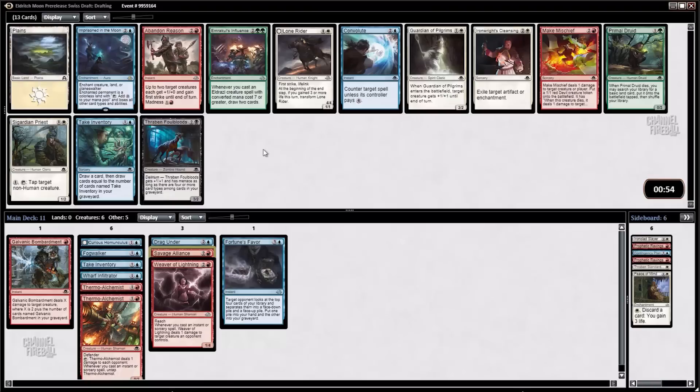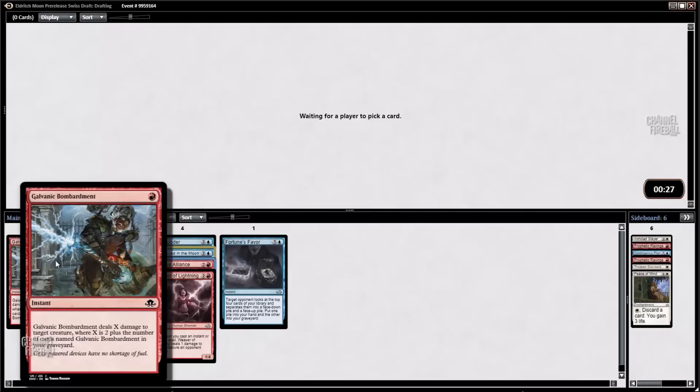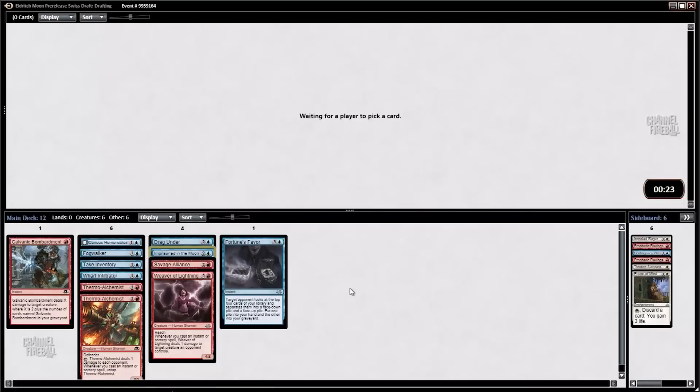Here's another Take Inventory. There's also an Imprisoned in the Moon. Rillian Rider is pretty good, Make Mischief too. Abandoned Siren is not what we want. It's between Take Inventory and Imprisoned in the Moon — I'm going to take Imprisoned. It's not an instant or sorcery, but it basically just deals with any threat, and that's really hard to replace in these colors. With the Weaver of Lightning you can find burn spells that take care of small threats, but the big threats with five toughness can be a real issue. So getting Imprisoned in the Moon seems good. And there's a decent chance we wheel the Take Inventory — it's not a card people take highly.